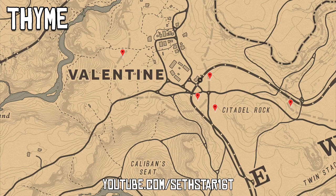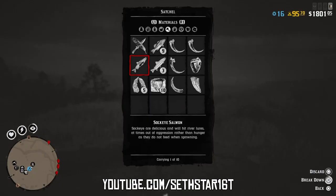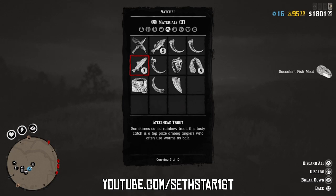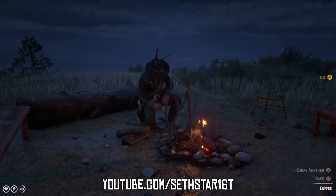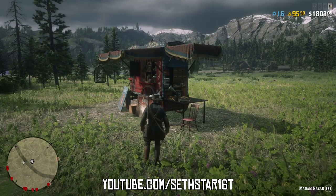Number seven: provisions cooked at a campfire. Set a camp close by or mosey back into Valentine, picking up some thyme and oregano on the way. Break down that salmon or steelhead trout and use your camp or the local crafting fires to finish number four, then brew up a couple cups of coffee to finish number seven. Then it's just a short ride west to meet the Madam.